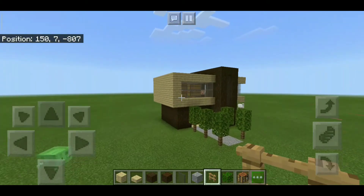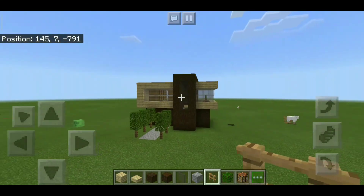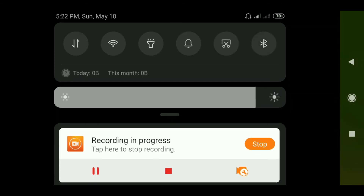And there you have it — your modern house made out of wood. Just be careful: its greatest enemies are lava, flint and steel, and fire, so don't have flint and steel in your inventory or you'll set your house on fire. Thank you so much for watching guys, and I'll see you next time — bye!